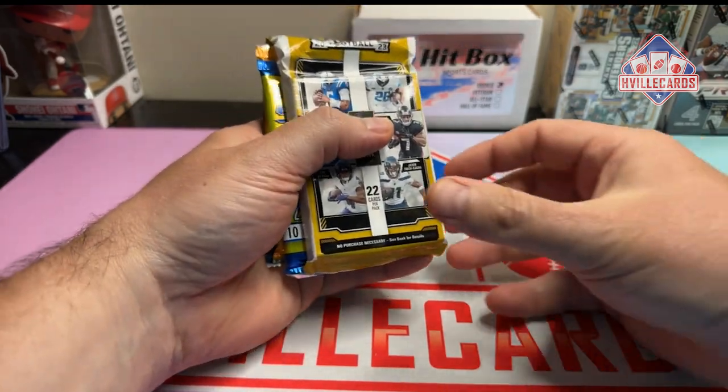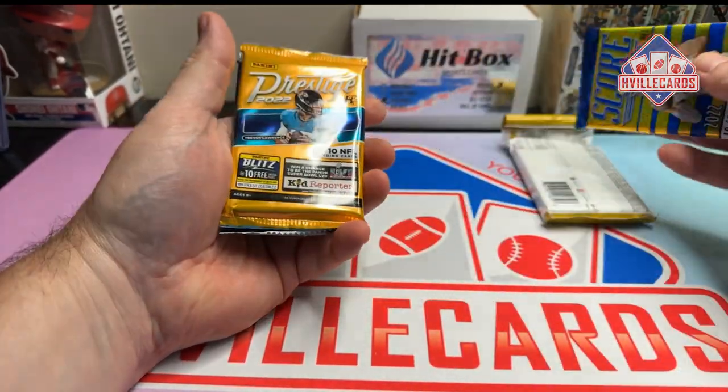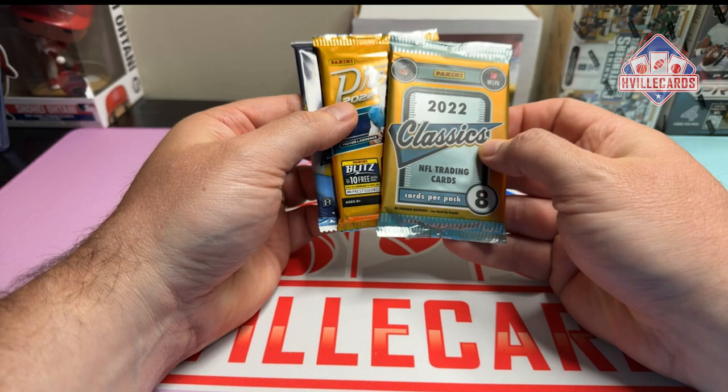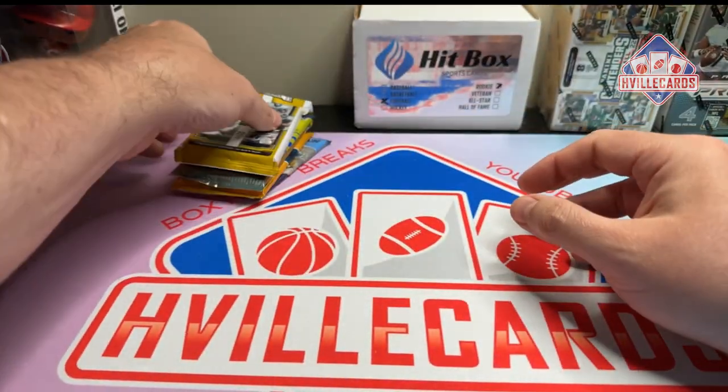So we've got Tendies, we've got 22 Score, 22 Prestige, 22 Classics H2, and I believe that's H2 also. We will do it in this order.